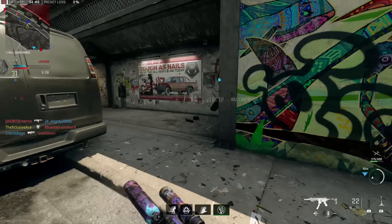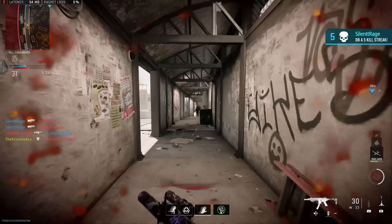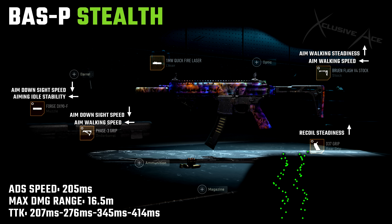Let's move back into the SMG category. Another SMG well suited to stealth play, especially after all the buffs, is the Bass P. This is actually really similar to my Bass P all-around build — we've got the Phase Three Grip, the D37 Rear Grip, the Bruin Flash V4 Stock, and the 1mW Quick Fire Laser. The only difference is instead of a Bruin Pendulum muzzle, we've now got the Forge DX90F suppressor, which reduces our damage range by 12% with no negative impact to any other stats. The Bass P has the best damage range profile out of any of the other SMGs, so it can afford to lose a little bit of that range.